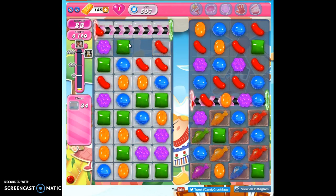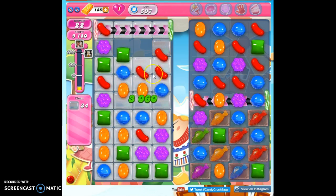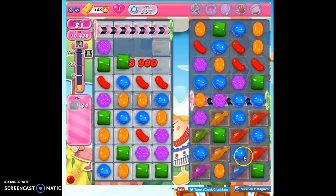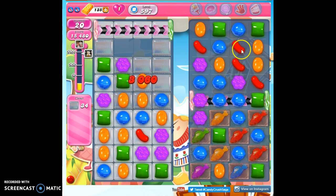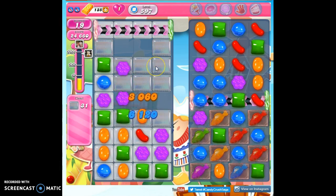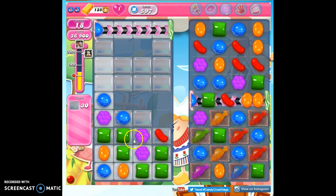Annoying. Extremely irritating. I have to try to clear out as much of this jelly as high up as I can, and then the rest of it I'm going to hope to take care of with the fish, or maybe some ranged attacks up here, but it's so difficult to make ranged attacks. I need to look for opportunities to make color bomb, striped candy combinations, or a striped and wrapped candy here that can take out a swath of 3x3, but they're tough.